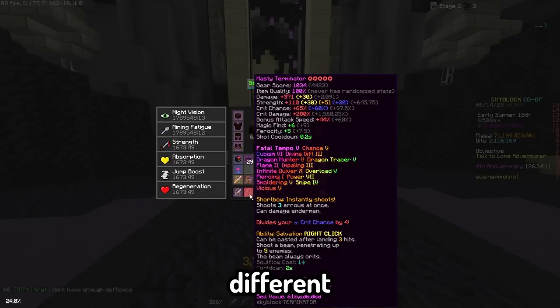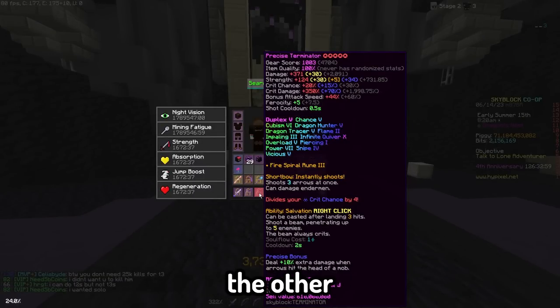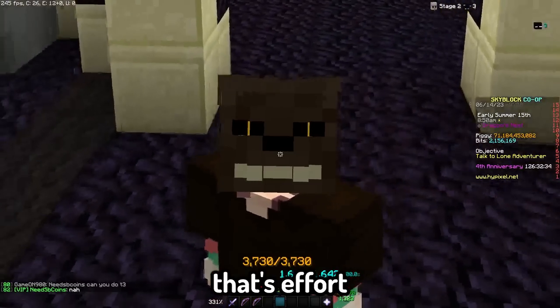You can actually stack Fatal Tempo with a different Terminator, such as Duplex, to allow ferocity from Fatal Tempo on the other bow. But I'm not going to do that, because that's surface-level.